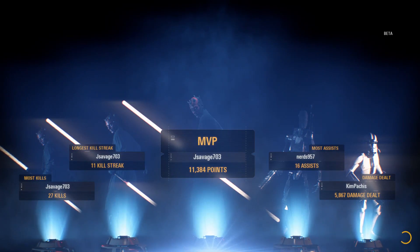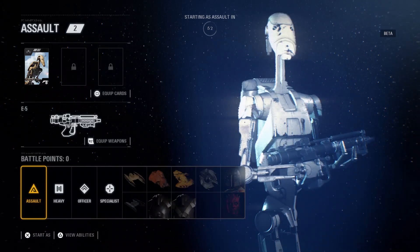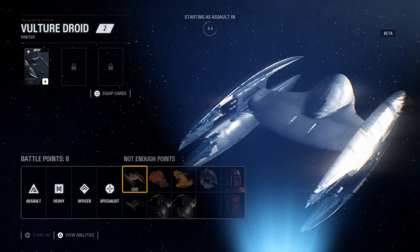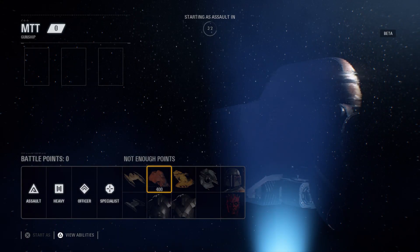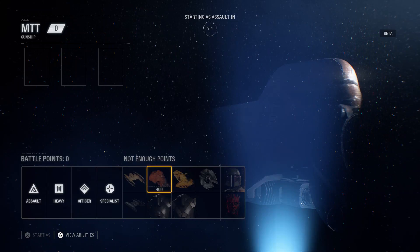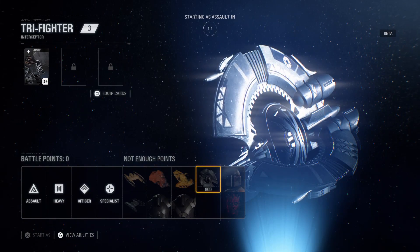Most kills, most points, longest streak. We're at level eight. We're going to play this one more time, because this time it should put us on the droids' side. The droids have the Vulture Droid — I wonder if you can land with it, since they could use their wings as legs in the movies. Then you get the MTT, the big gunship — I guess you can control the gun on it, kind of like walker assault in EA's original Battlefront. You also get the AAT, the Tri-Fighter, Boba Fett, Darth Maul, B2 Rocket Droid, B2 Super Battle Droid, and the Hyena-class Bomber.